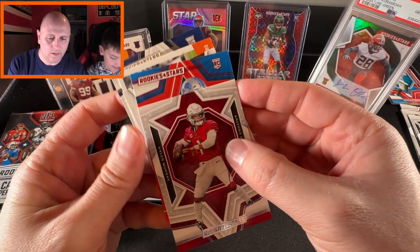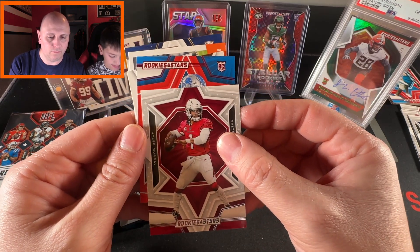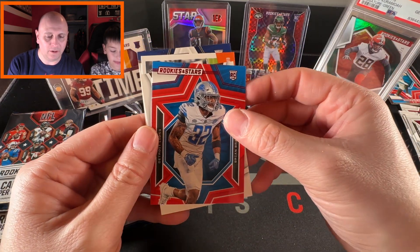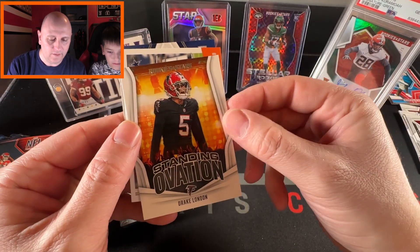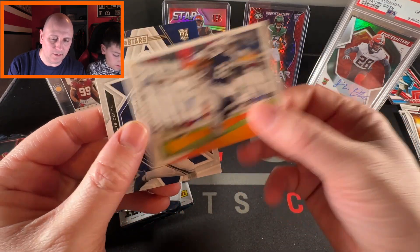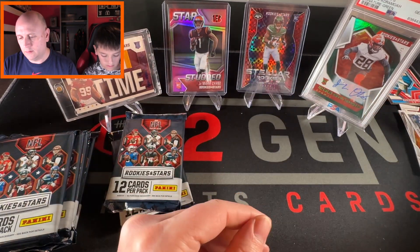Here's our red — it's a rookie card. Could be Jahmyr Gibbs, Sam LaPorta, Jack Campbell, or Brian Branch. It's Brian Branch — probably the least favorable of those options. We've also got a Standing Ovation Desmond Ritter, Man in Motion C.D. Lamb, and a Josh Downs rookie card.